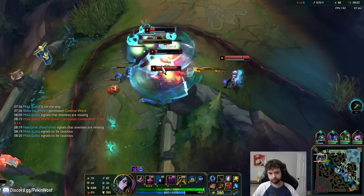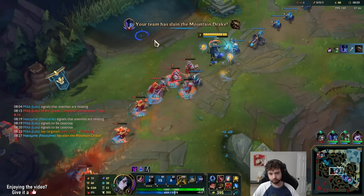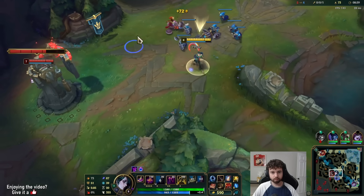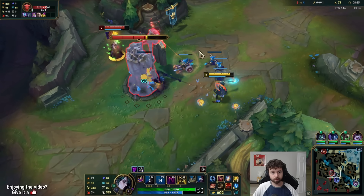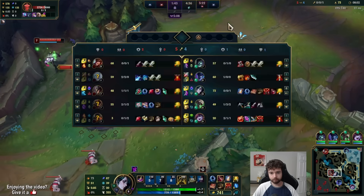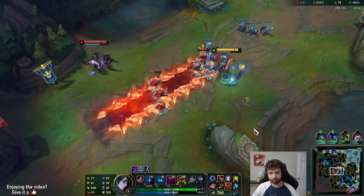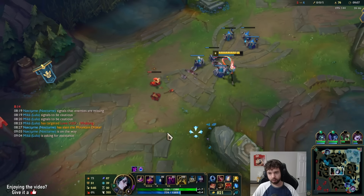Yorick dead? Not the three-man, dude. He's missing a lot of minions at least — whenever I shove him under turret I'm just getting free hits. I have Nocturne on the red side, so if I get ganked I'm just going to try to run to him to save myself. That's the plan.